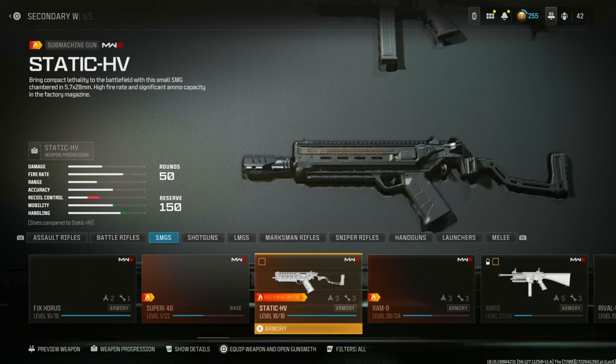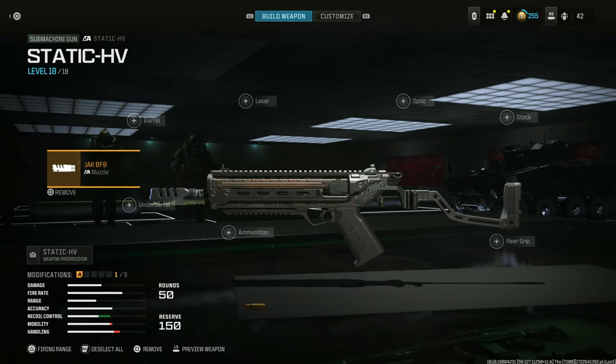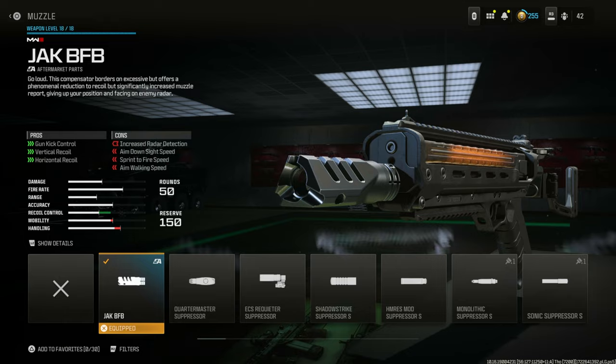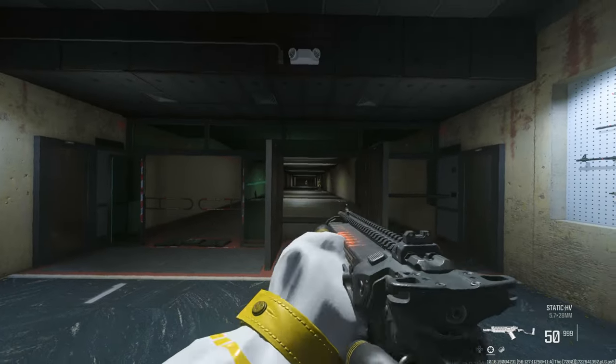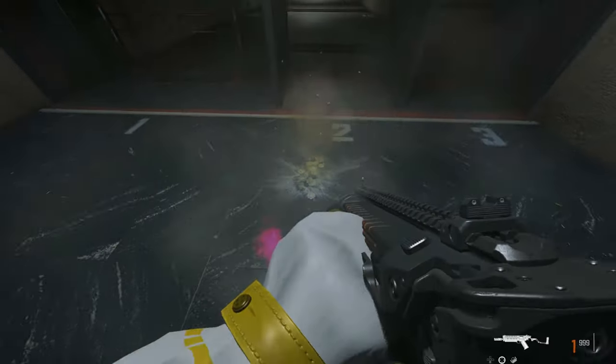So if you have the Static HV unlocked, all you have to do is come to this weapon, go to the gunsmith, and equip the Jack BFB muzzle — this one right here. Once that's equipped, you're gonna have a free multicolored tracer pack effect, as you can see right there. It's got an effect of multiple colors on the tracer.